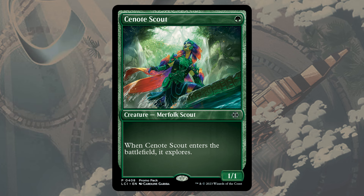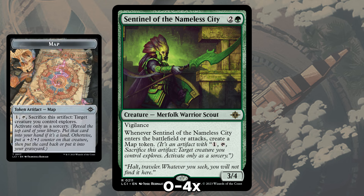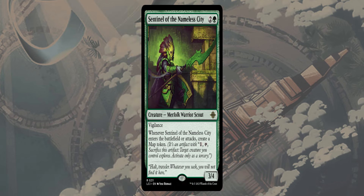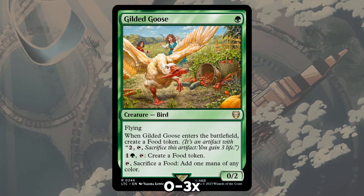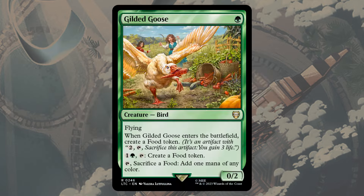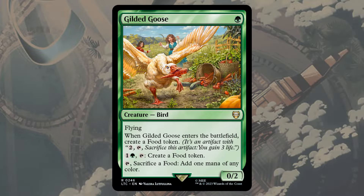Sentinel of the Nameless City is not only a solid midrange card if you need to get grindy with the game, but it also makes map tokens on entering and attacking, giving you another way to start the loop of your combo by exploring just off of a token. Gilded Goose is the mana dork of choice for this list not because it makes any color of mana, but because it can produce food tokens. Food tokens gain life when activated, which is another way to enable our combo when we have the pieces put together. Goose can repeatedly make food, meaning we can use it to power out the other cards with the mana it generates and then make a food when we need to combo later on.